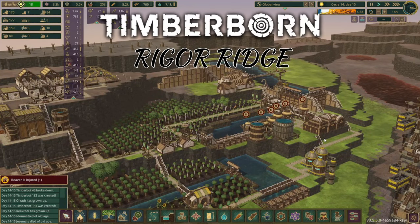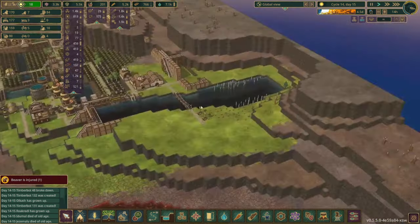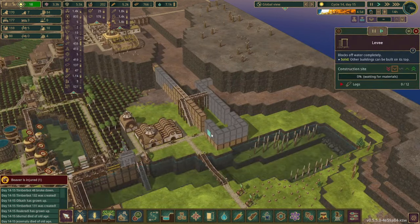Hello everyone, welcome back to Timberborn. This is episode 24 of the Rigor Ridge series. In the last episode we really began the construction of the new aqueduct.